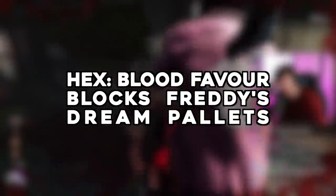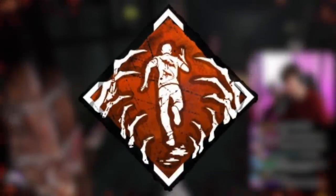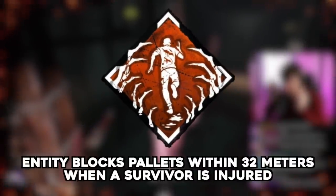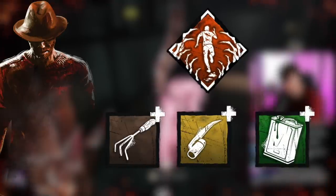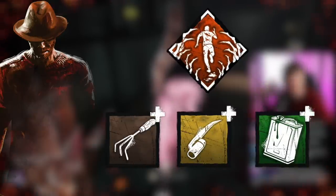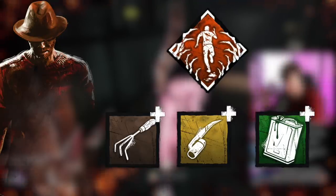Hex Bloodfavor blocks dream palettes. This one was submitted by Lmronby. Hex Bloodfavor entity-blocks all palettes within 32 meters of a survivor that goes from healthy to injured. But will this affect dream palettes placed by Freddy? If it doesn't, then that's a surefire way of knowing what is and isn't a dream palette. So this is actually kind of a juicy one.